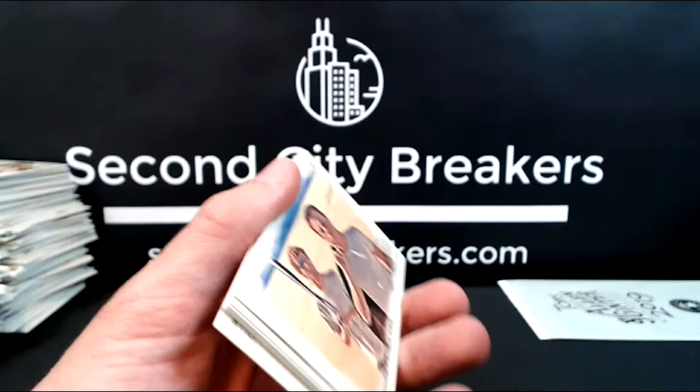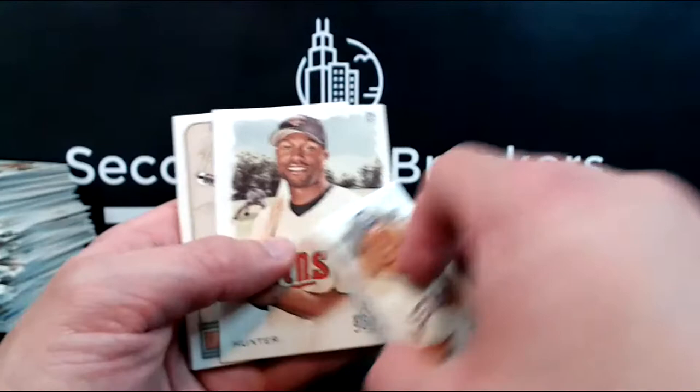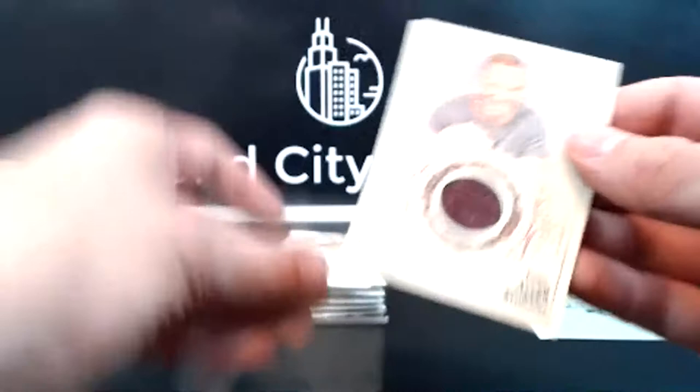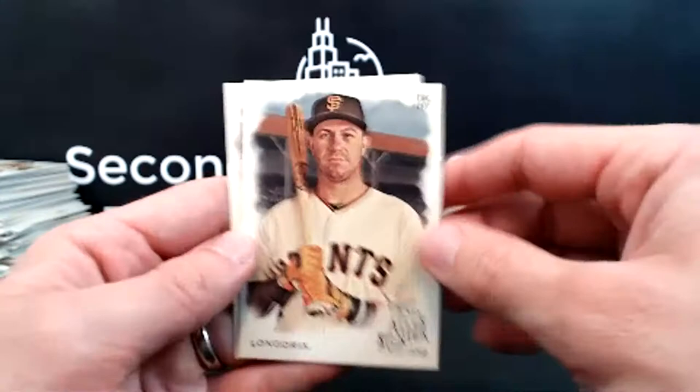I haven't seen this base card yet in this break. Cespedes Family Barbecue, Michael Brantley Astros mini, Tori Hunter, Thor's Hammer. Not the one we were looking for — Poker Player relic going to the non-MLB spot. Pat — Justin Bonomo. So another hit for the non-MLB.